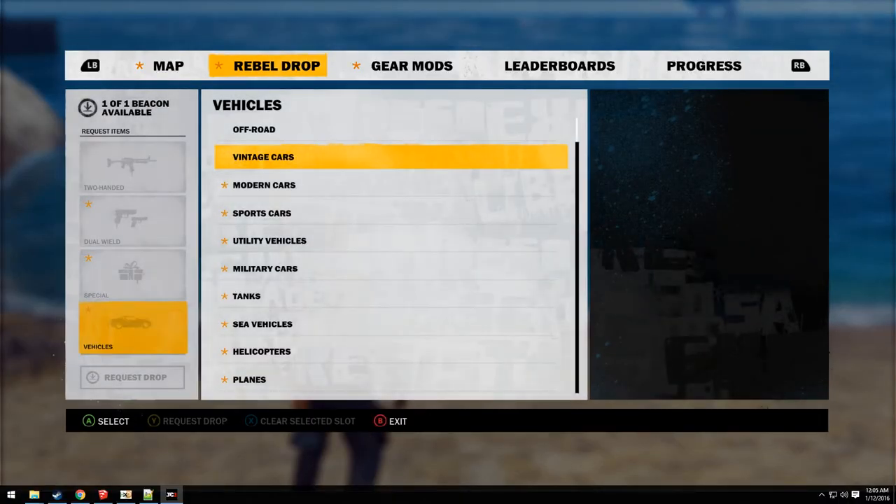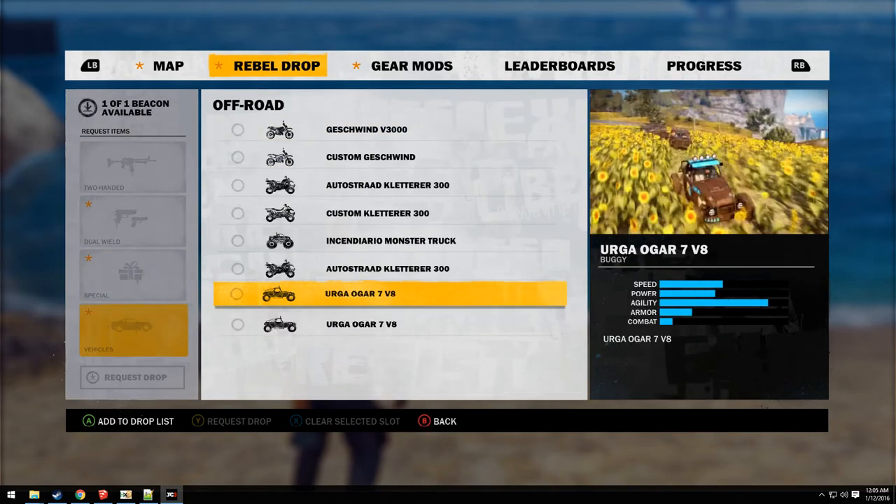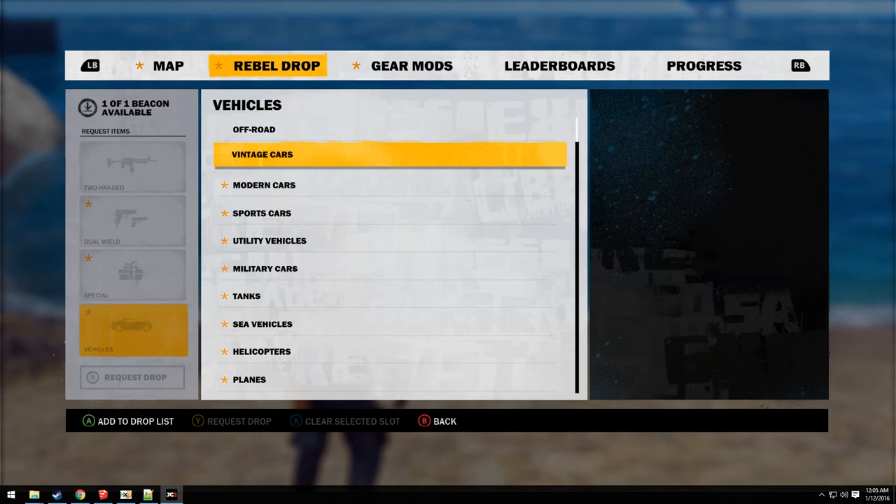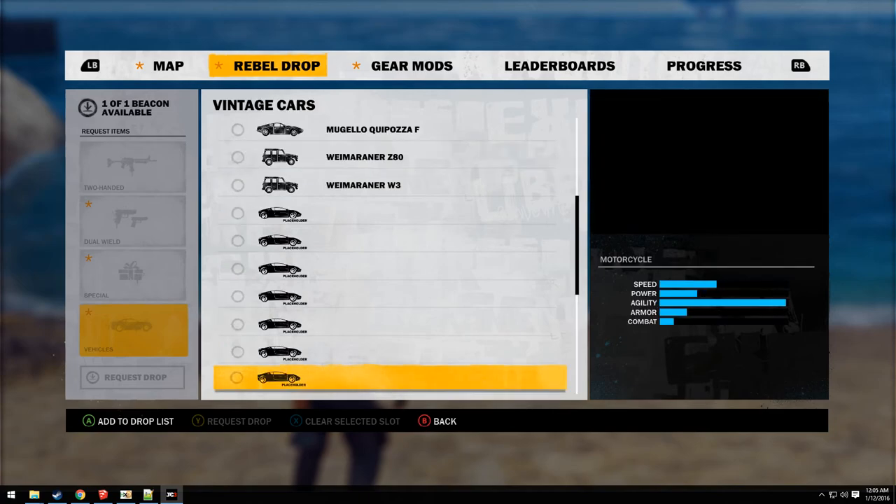In the previous version, the vehicle wrecks were found in the off-road category. Since I swapped them for some other random items, I added them with the other miscellaneous items in vintage cars.